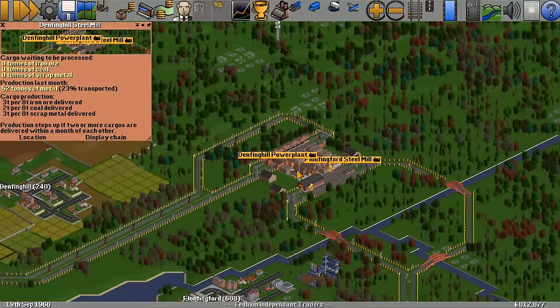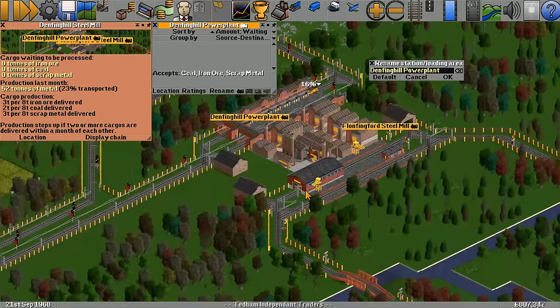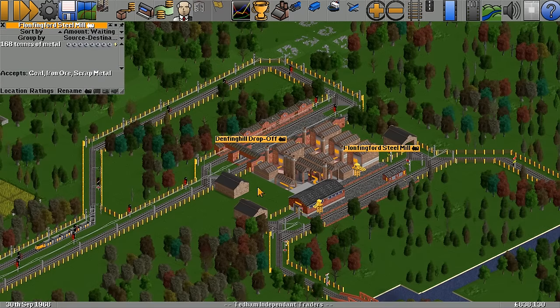We're now getting up to 73%, 78%, and 74% transported — that's not bad going. Over here at what I thought was the power plant — hang on, that's not a power plant, it's a steel mill. We'll call it Drennan Hill Drop Off — double barrel drop off. So we've got the drop off and then the main steel mill station.